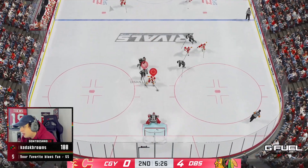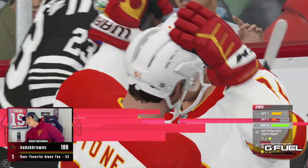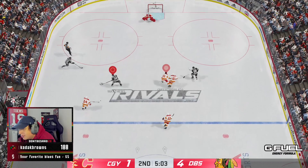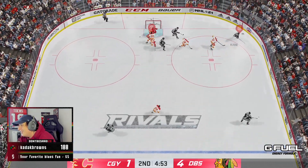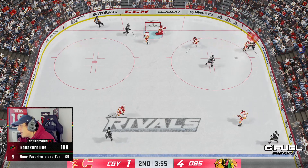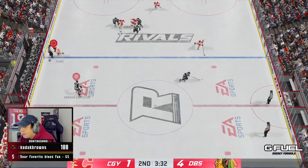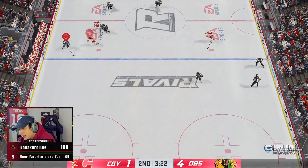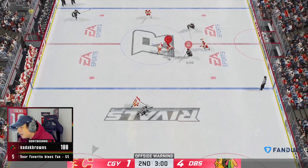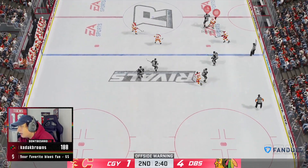I missed — that's a terrible play by me. Carey Price made the save, that's on me. Terrible. It's all gravy baby. Third line beauty is back out here. A lot of people in chat questioned why I put him on the third line. Basically I put my two power play lines on my first and third line, so my second and fourth line can be my penalty kill. That way I never really have a tired PK or PP — I always have a green bar on whoever it is.